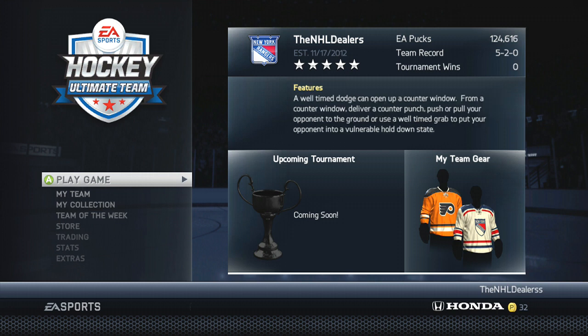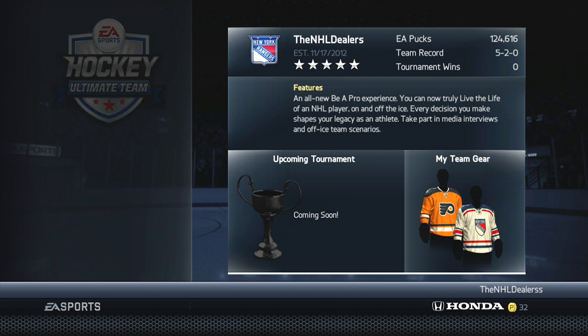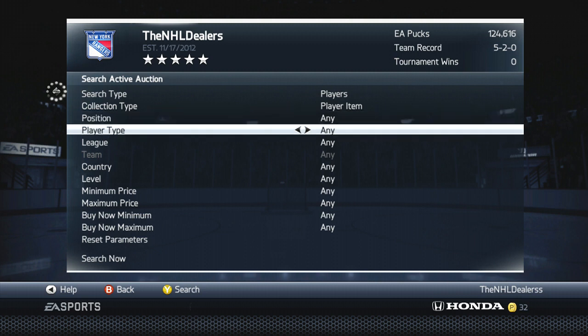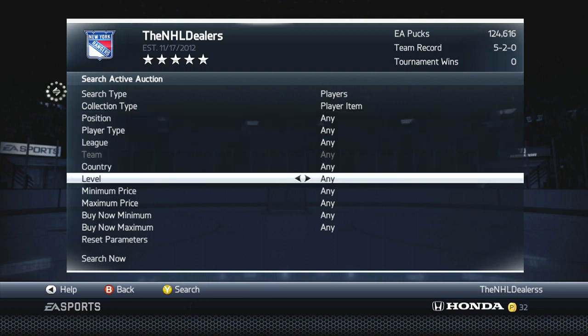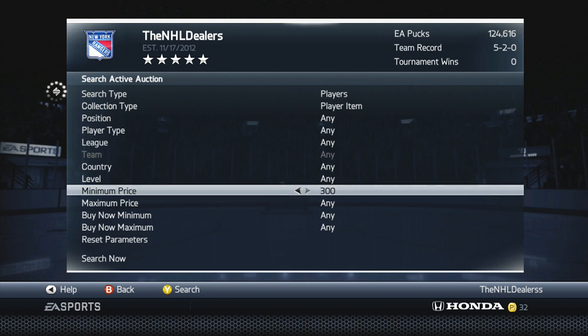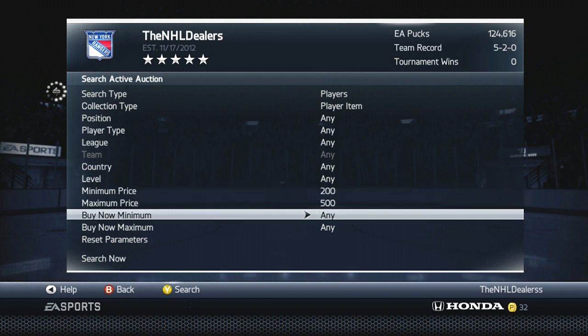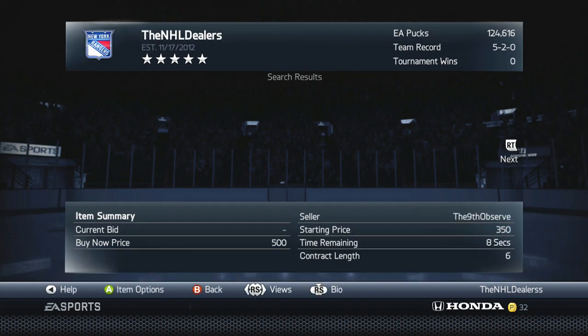What's going on guys, so this is going to be episode one of Hot Tricks and Tips. Basically what you're going to do is go down to trading and search for items. Set the minimum price to 200 and the max to 500, make the level filter gold, and then search.